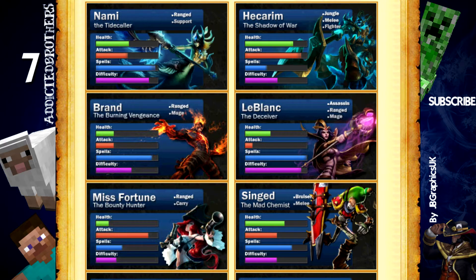She has an ultimate which is a Tsunami — it knocks up everyone that is in front of it and also damages. She also has a spell that heals and gives attack damage, and a spell that knocks someone up when she throws a bubble on the ground. When someone stands in it, it will knock them up and stun them for an amount of time.